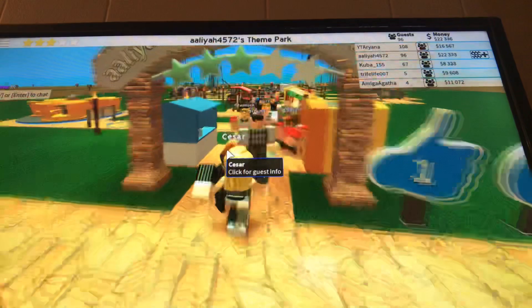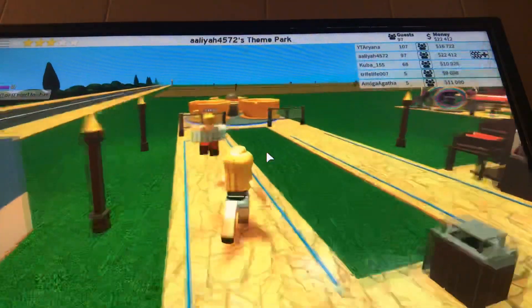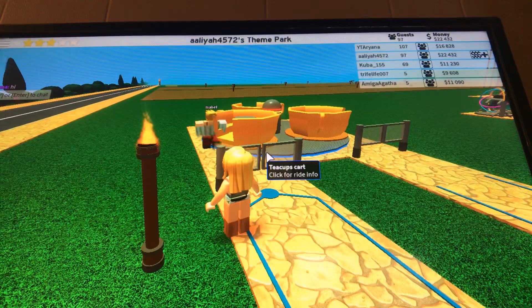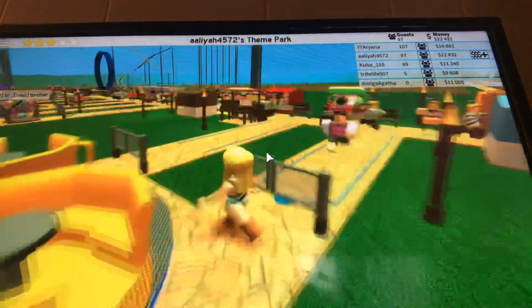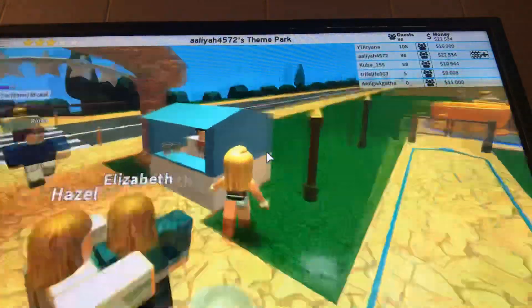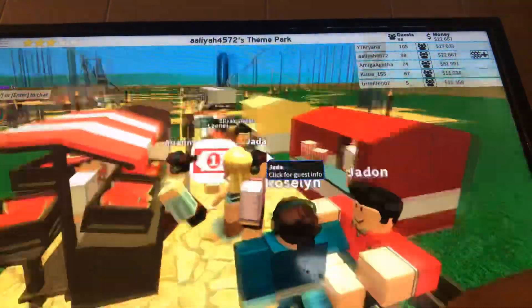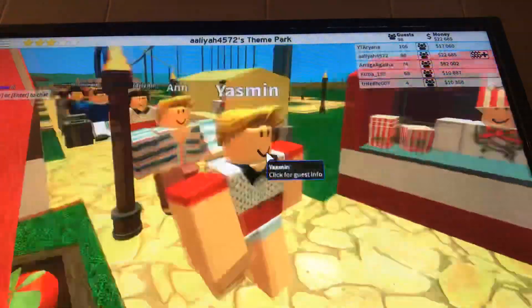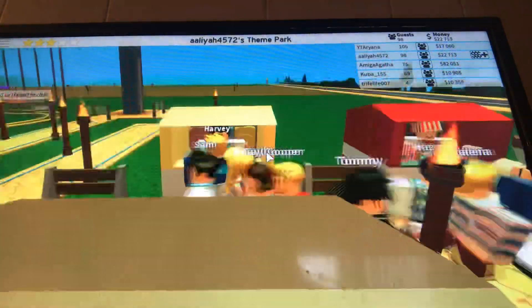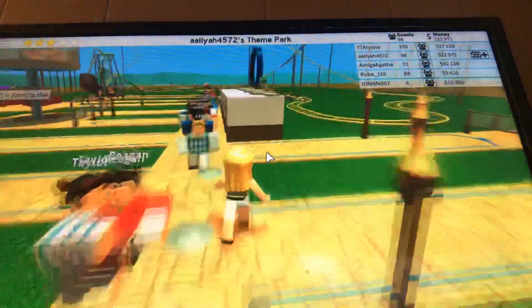When you first walk in, you see this Aliyah 4572 Theme Park. You have a drink station, a hot dog station, and then you have a Teacup cart right here. And then over here you have burgers. This one is drinks, these ones are hot dogs — actually I think those are fries — these ones are burgers, these ones are popcorn, this one is fruits, this one is slushy stuff, and this one is coffee.